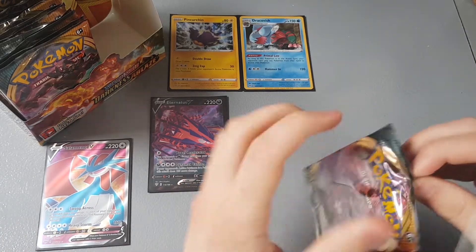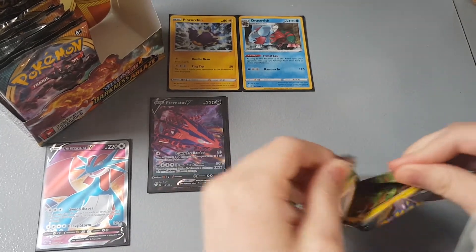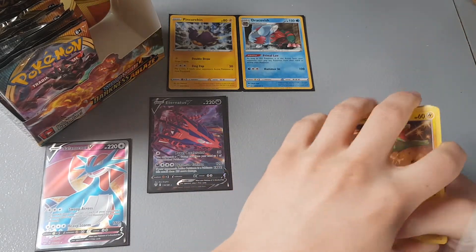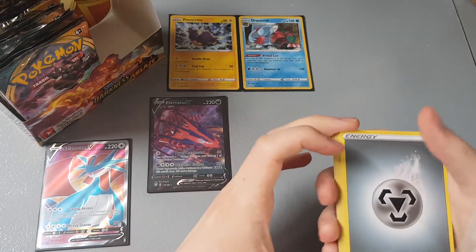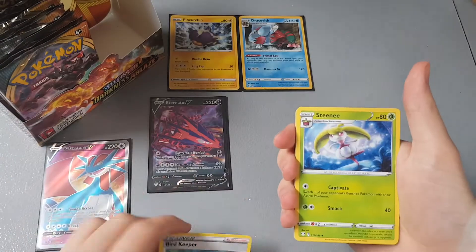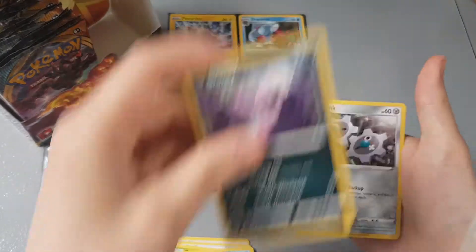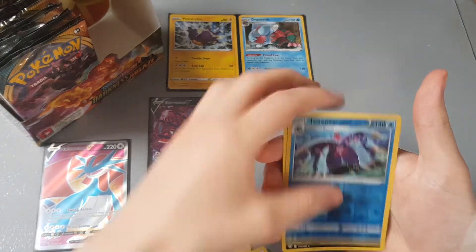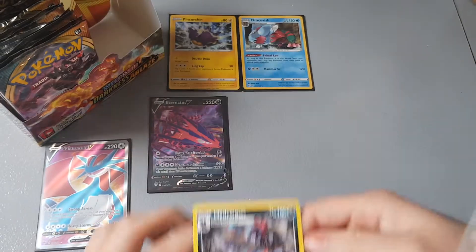I might do a binder review or preview in the future. Card trick — I'm going to guess fighting — oh, it's metal! We have Spikemouth, Bird Keeper, Steenee, Galarian Mr. Mime, Electric, Grimer, Klink, Skiddo, Toxapex reverse holo, and Hydreigon as a non-holographic rare. Not seeing a lot of duplicates, which is very good — I'm trying to fill up that binder.